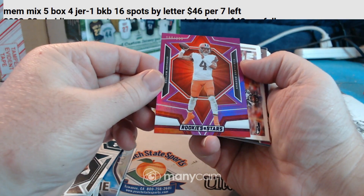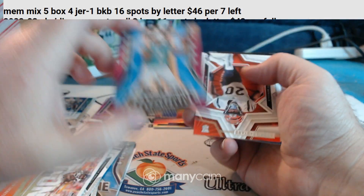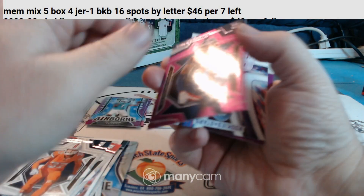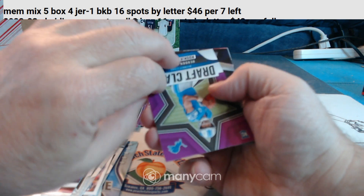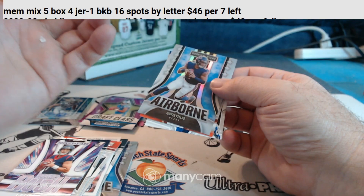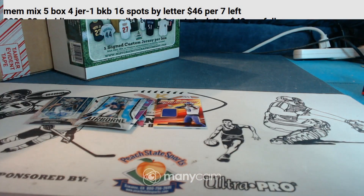Looks like Deshaun Watson insert, to $3.99. Rookie, rookie. Tua purple — that one's to 35 for the Dolphins. Tua to 35, that's a nice one. Christian Gonzalez to $2.99. Hendon Hooker short print, to 35 for the Lions. There's a Stellar Rookies Bryce Young, not numbered. Justin Fields to $1.49. Rookie, rookie. A lot of quarterback names.